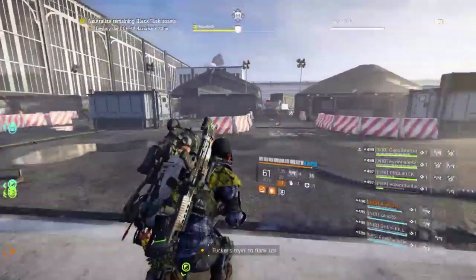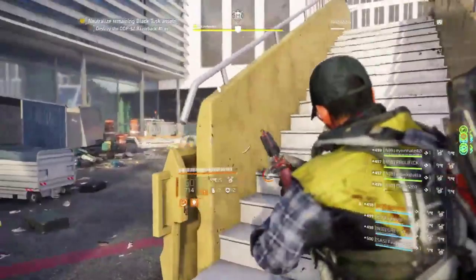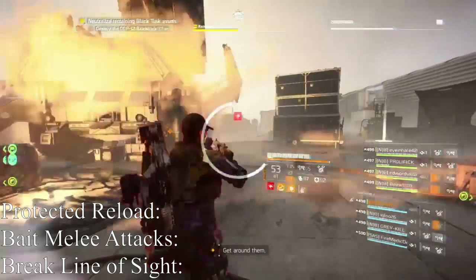Tip number two: upon entering an area with an enemy nearby, you can actually bait a melee attack from them in order to safely pass by. Tip number three: when you happen to go one-on-one with an NPC, stay nearby corners and covers to break line of sight whenever needed.